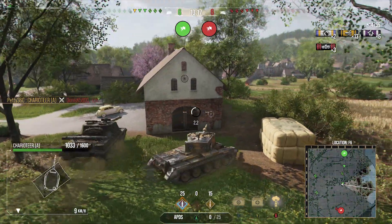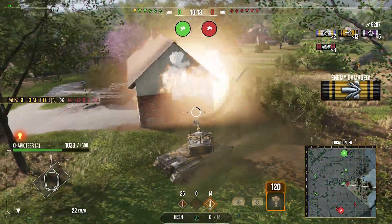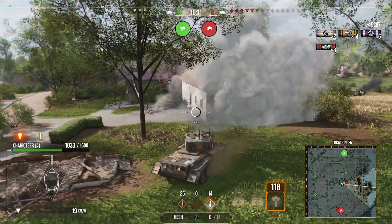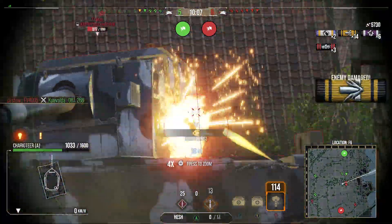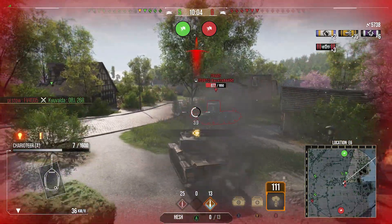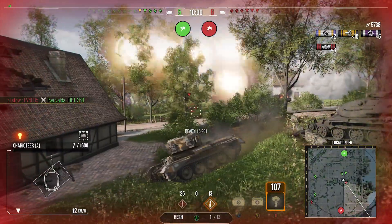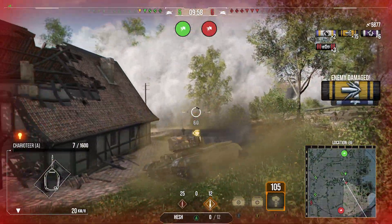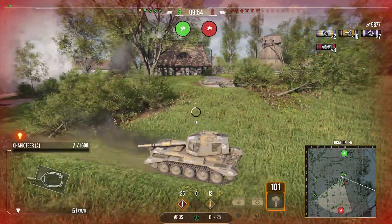As you can see in this game on Fisherman's Bay, we're in a bit of an awkward situation. We've got 4005s coming for us — I pop smoke for one 4005, he deletes the 268, and the other one's coming. I try to make a run at him to put him off but he does end up hitting us. Thankfully he low rolls and puts us on seven hit points.